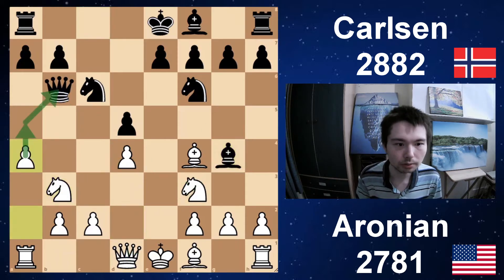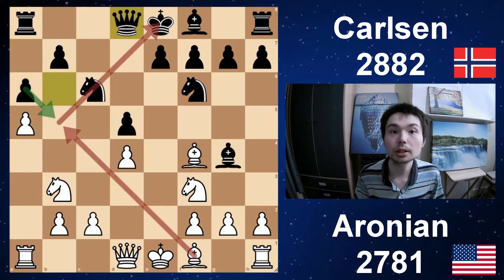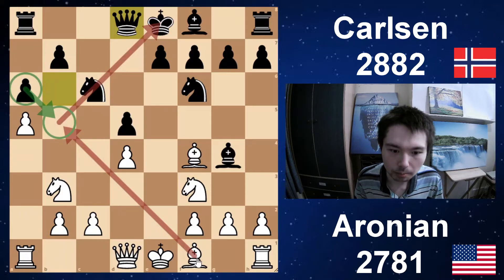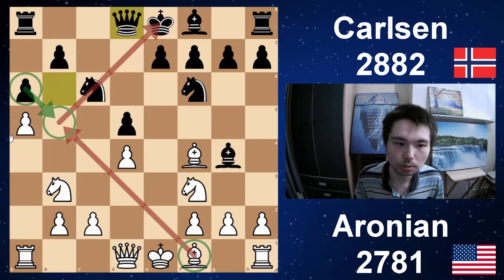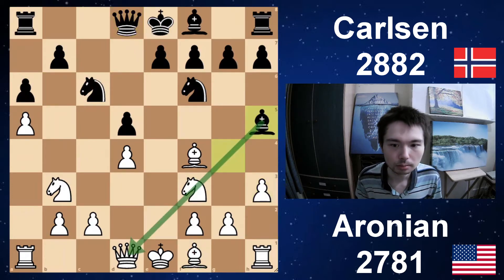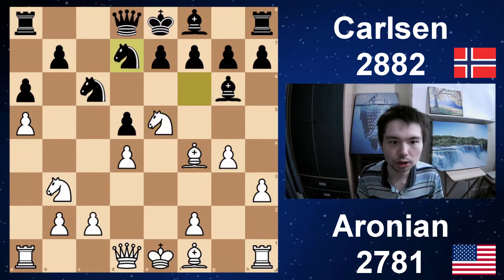Bishop g4 — you pin the knight to the queen. a4, attacking the queen with a5 next. So a6, and after a5, queen back to d8. A very useful move from black to actually play a6 himself — the bishop can't get to b5, and it also stops white playing a6. h3, bishop back, g4, bishop g6 and knight e5. White has more space. Knight d7, challenging the knight twice.